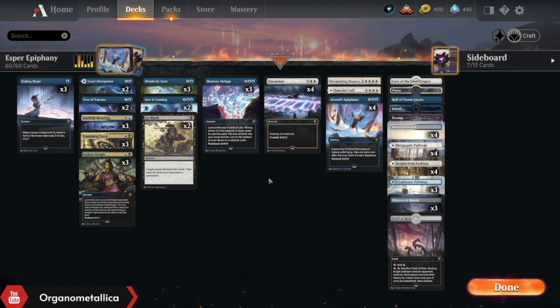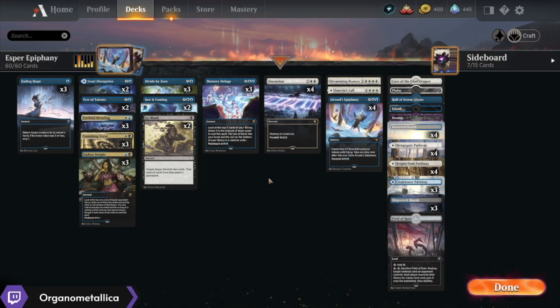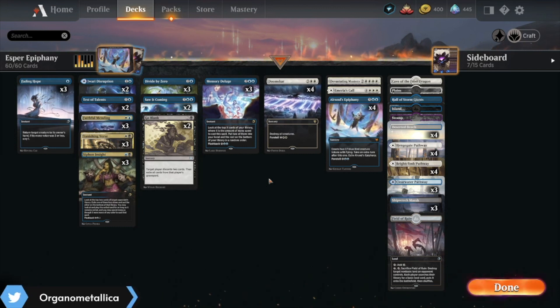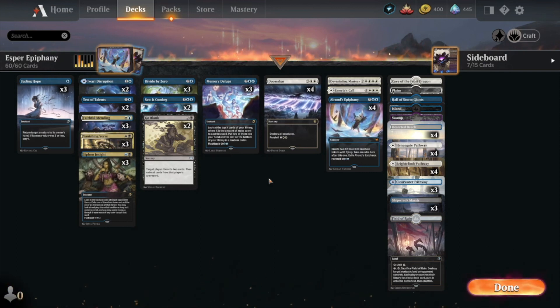As we're heading into the arena, recognizing that we have Crimson Vow coming out next week, we have a ton of new control cards we're going to be looking at. I wanted to go ahead and take a look into what happens when we splash black into the blue-white shell that we had previously.